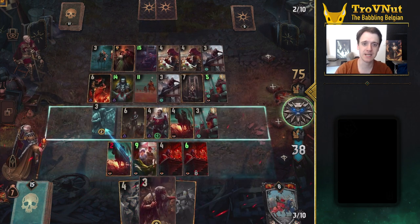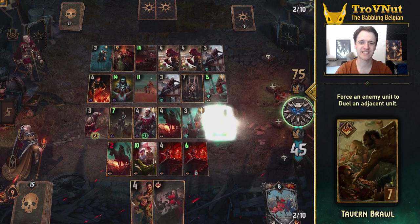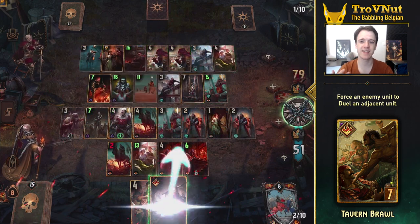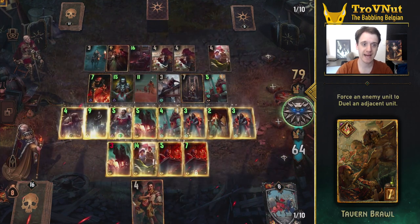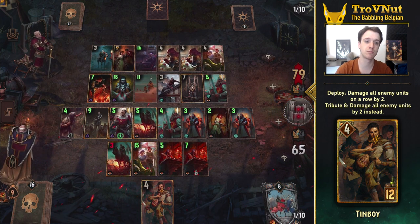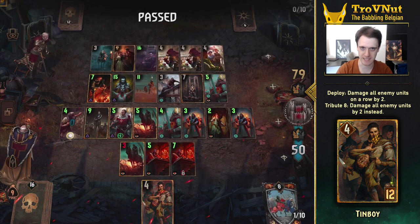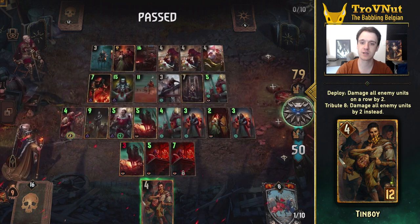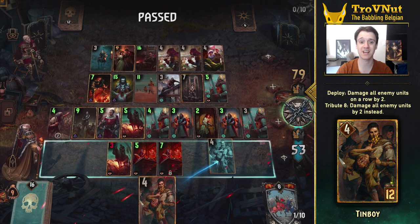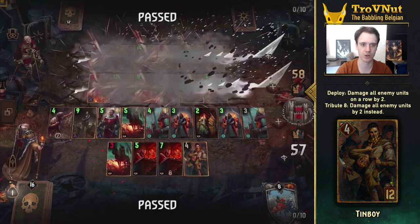Offensively this deck is pretty limited. Aside from the three damage from Dies Irae, you have Cavern Brawl which forces two adjacent enemy units to duel, potentially taking out a higher power unit. Tinboy can counter opposing swarms by damaging all units on a row by two, or all enemy units at all if you have eight coins to spend. It's still a very strong finisher against certain opponents, but remember to spend those eight coins elsewhere if your opponent hasn't filled both rows enough — Tinboy wouldn't be worth it otherwise.